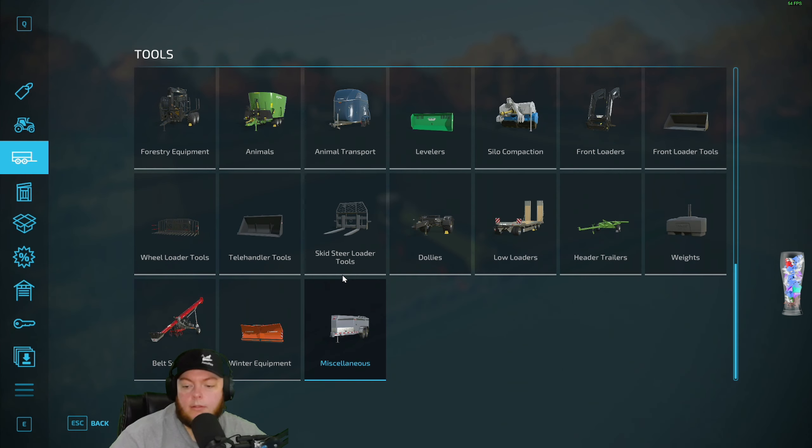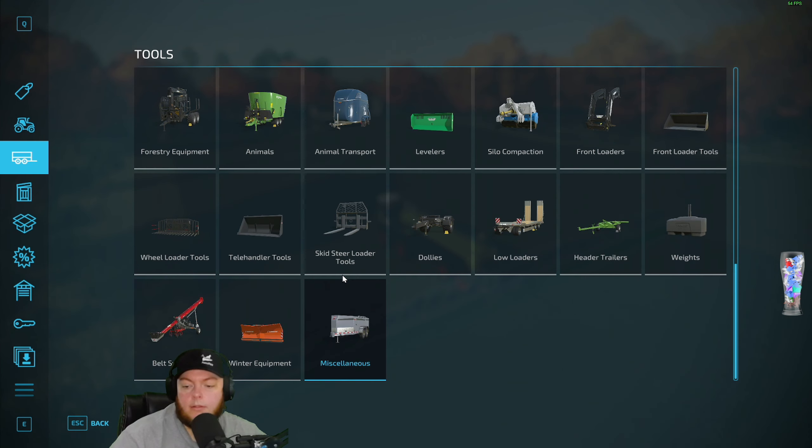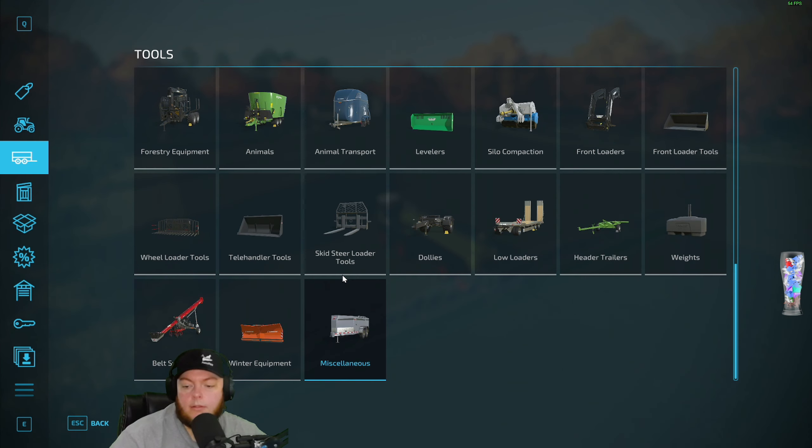Do we know of any big trailers that work and hold more than 16 pallets of oil or grape? I believe this trailer we have from the mod hub — it's part of an autoload pack — would hold more than 16 pallets. I think it's 40 pallets. It does hold a lot. You need two different mods though: you need the pack, and then it requires an autoload script as well. And that is only on PC. So if you're on console, I don't know what to tell you — buy a PC.